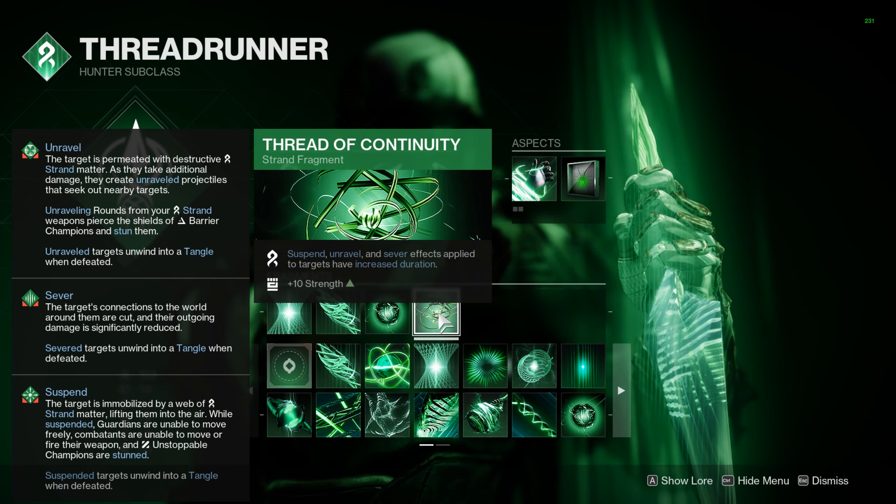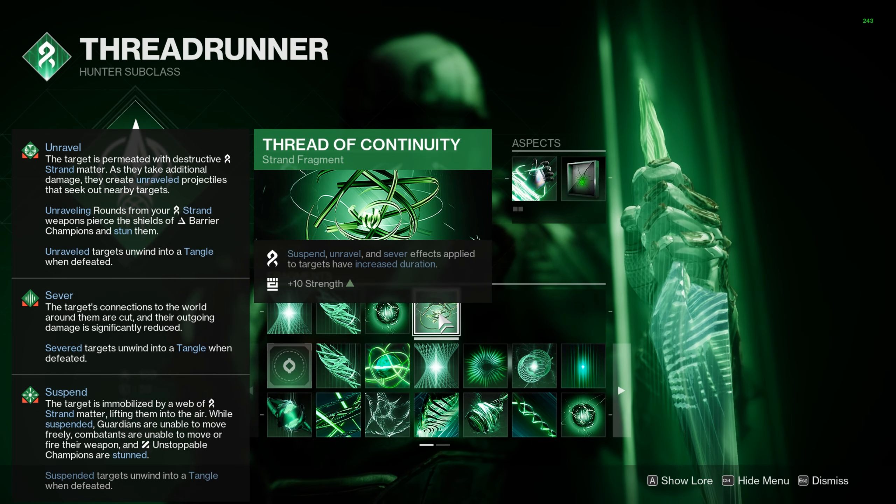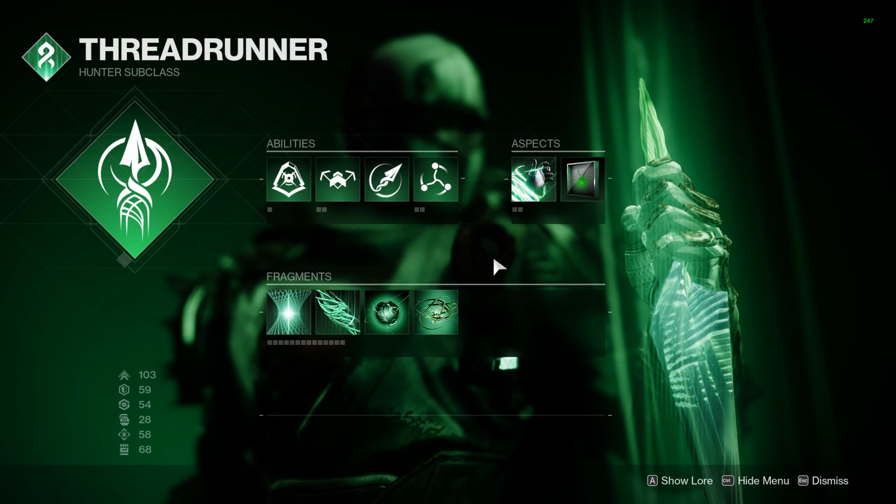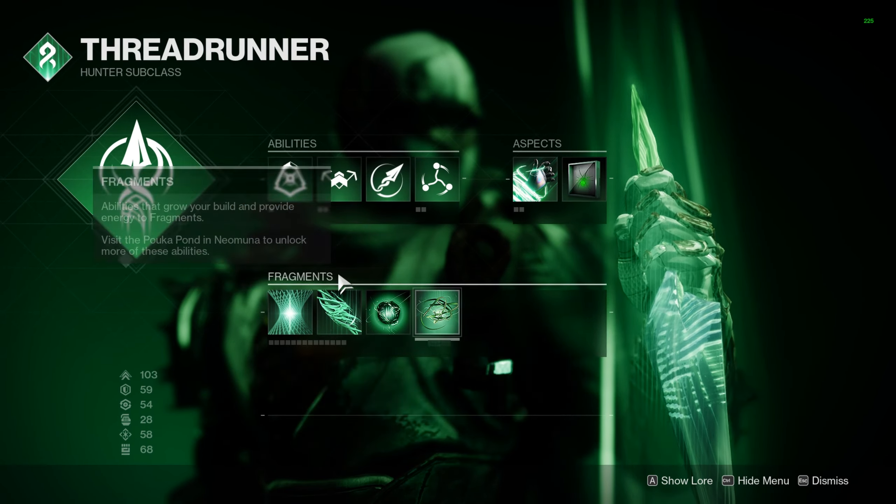Threat of Mind: any suspended targets that you defeat - and you're going to defeat a lot of them - it's going to give you ability energy. We need it, because everything is running pretty slow with Strand right now.